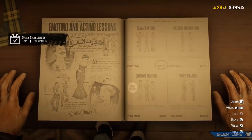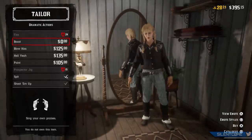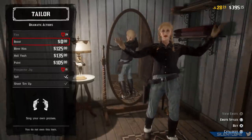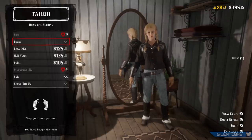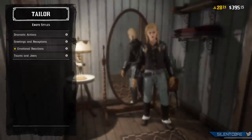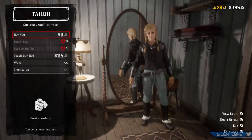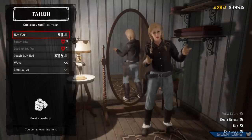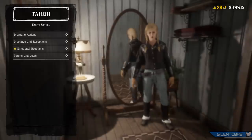While you're in the tailor buying those clothing items, make sure you also claim the free emotes while you're there. Two new free emotes were added with this update. First is the Boast emote, where you show off and bang your hands against your chest — you can find this in the Dramatic category. The second emote is Hey You, where you point and open your hands in a gesture towards someone — find this one in the Greetings category.